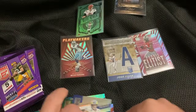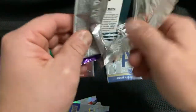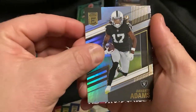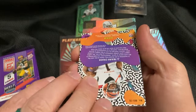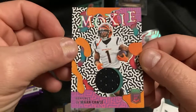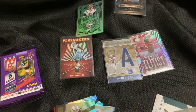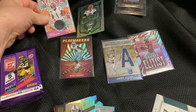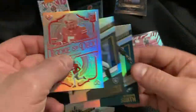Cooper Kupp. We still got our autos and our mem. Those things in the box are just spacers — fillers. Can I take them and make art on them? Sure. Davonta Adams. Oh, I hope that's — Moxie. Jamar Chase — that's pretty. Not a very colorful patch, but it's a nice looking card. Garrett Wilson, Waller, and Devonta Smith. Always good hits in this product, even the inserts.